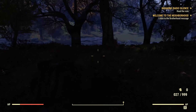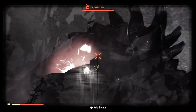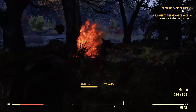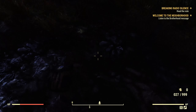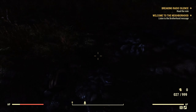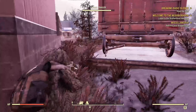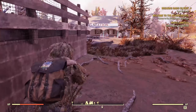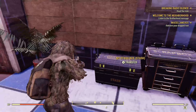Okay, we're over here at Deathclaw Island. Let's just swim over here. Here he is — and instantly dead. So the gun is super powerful, but not against scorch beasts. Against everything else, it does a ton of damage.